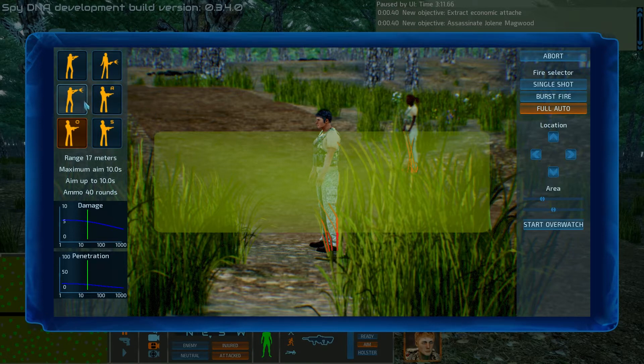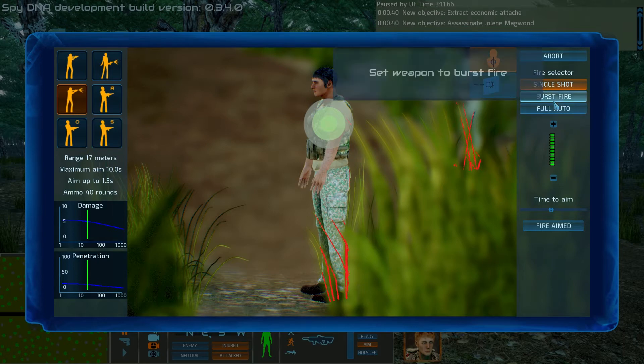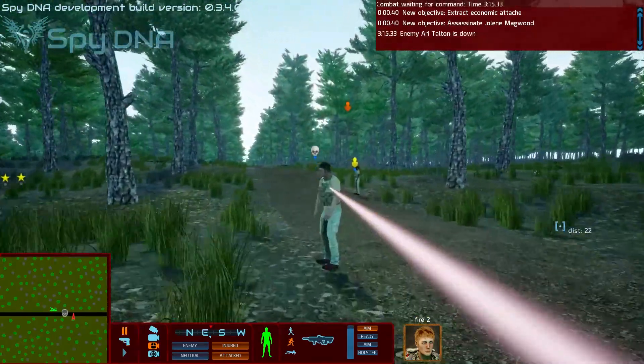So let's actually execute an aimed attack. In this case I'm going to aim for about a second and a half. I'll move the target point to a slightly different area — and you can see this will show you different parts that will be hit depending on what I'm aiming at. Let's switch to burst fire and do two bursts.